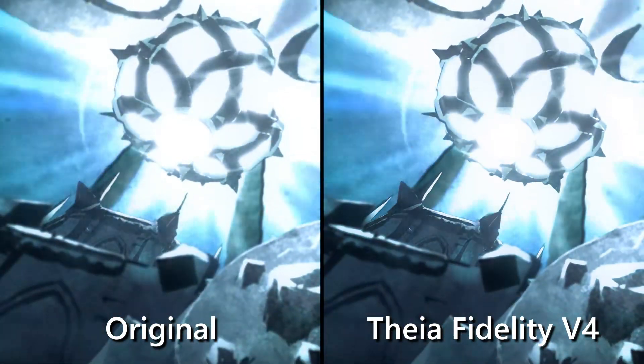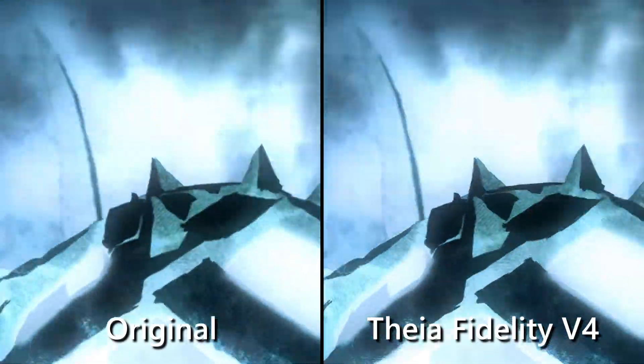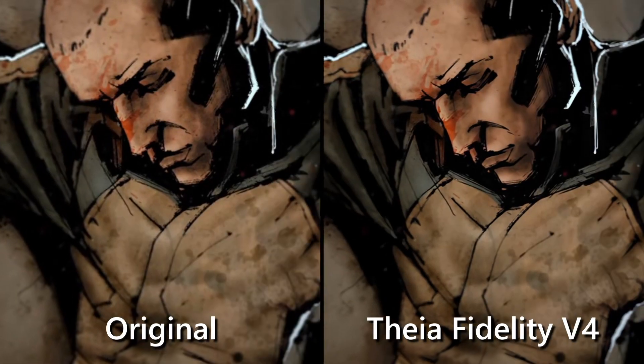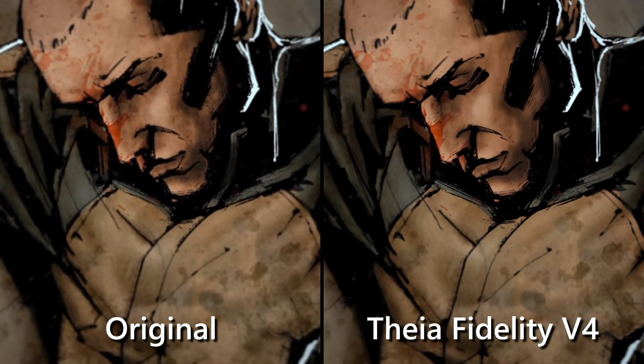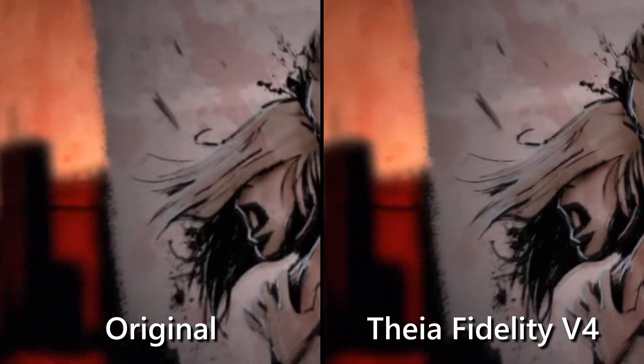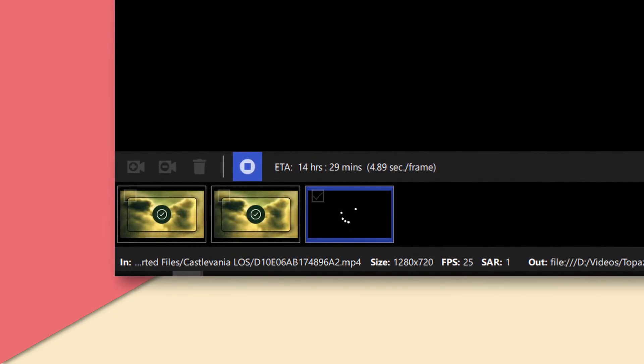Back to Castlevania — the DLC has these painterly animated cutscenes that upscale very nicely with Thea Fidelity. They look super crisp and luckily Thea is over twice as fast as the Gaia algorithms. The graphic novel style cutscenes from the original Infamous also responded very well to this. The original files actually look surprisingly fantastic nowadays, but if you zoom into the details you can see how much it improved. I hope that was useful because that was literally dozens of hours worth of testing.